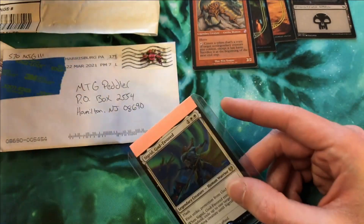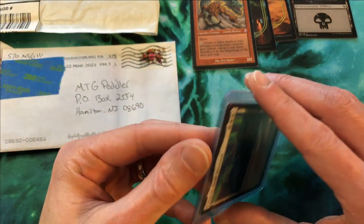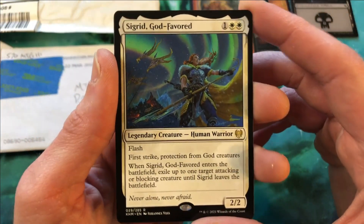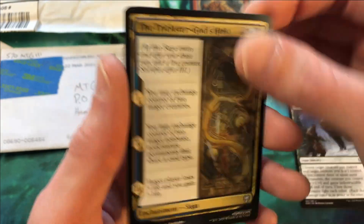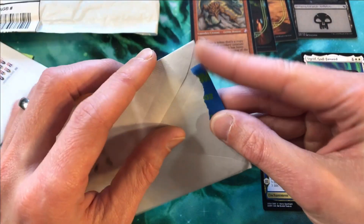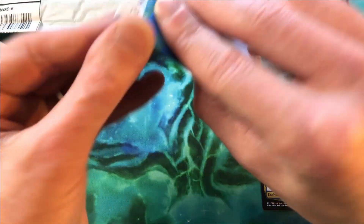This could be from a giveaway or something like that — he's famous for leaving me a note that I never see. A lot of times I just kind of bump into live streams to show support because it's a community. A lot of times I'll win a giveaway I don't even know I'm in, which is kind of funny. So we got a Sarulf God Favored, a Narfi Betrayer King, Blizzard Brawl, and a Trickster God's Heist — I'm guessing this was a pack I won.